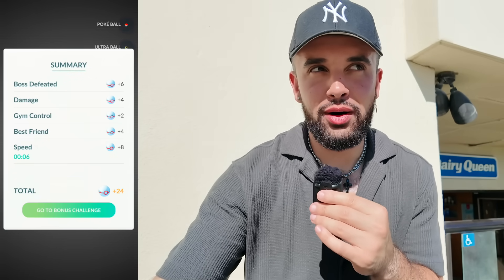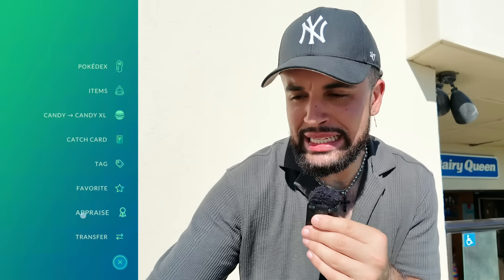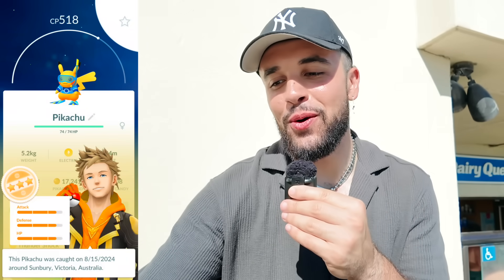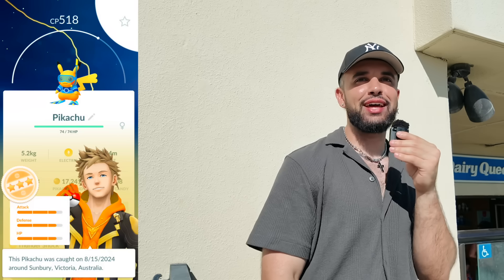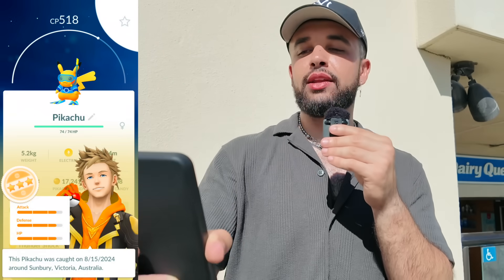Down goes raid number one. We have 24 balls — we're not going to need them. There it is, the new costume Pikachu. Let's go ahead and take this thing down. This is going to be an amazing shiny — this is the coolest costume Pikachu I think we've ever got, especially for Worlds. Diana goes right there. Can we get the shiny? Can we get the hundo? I got them both when I went to London Worlds two years ago. No, not going to be a shiny. This looks amazing though. 518 CP. Let's golden raspberry this thing. Worlds Pikachu is here. Is that the hundo? No. 13, 13, 13 — that is hilarious. That's not the hundo, but that is the brand new Pikachu from Worlds that we're going to be hunting all weekend.